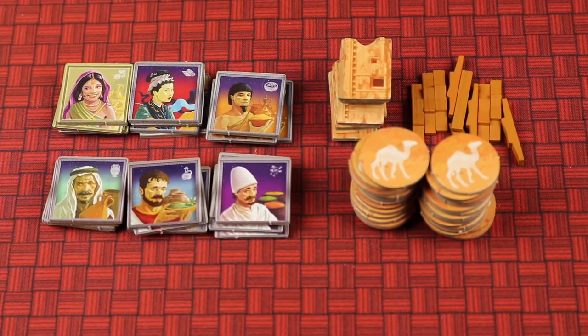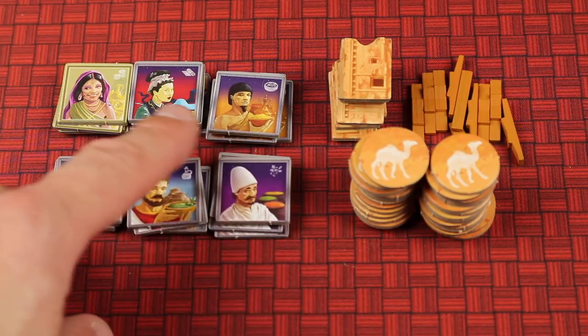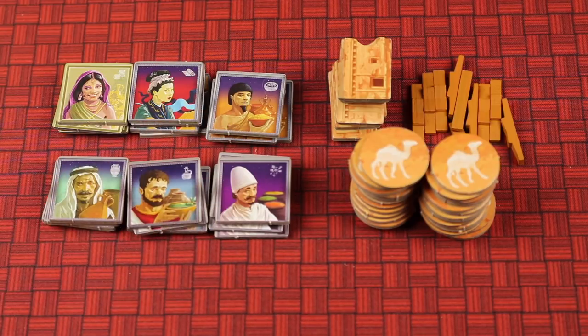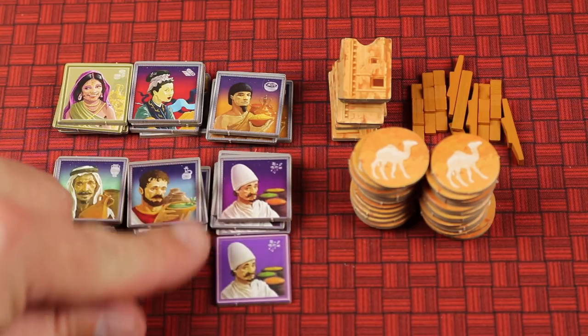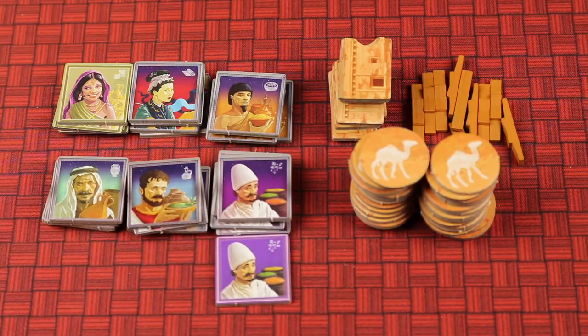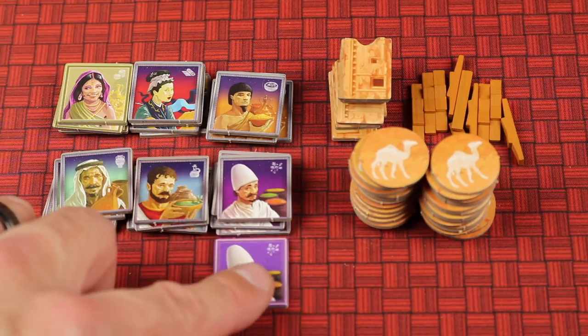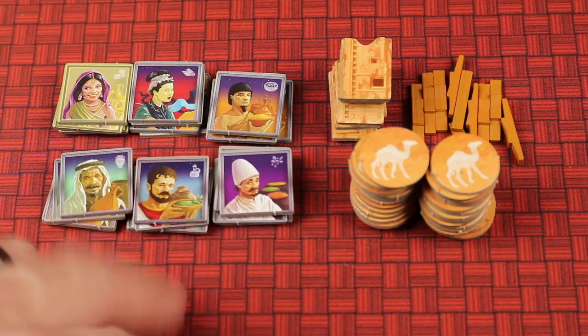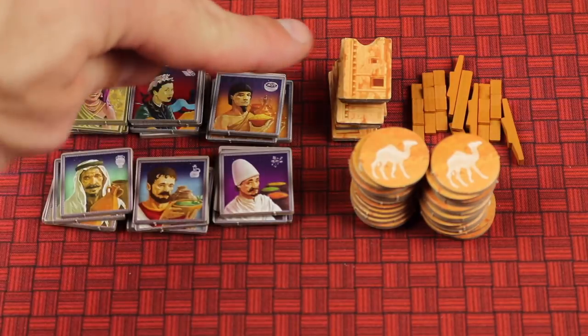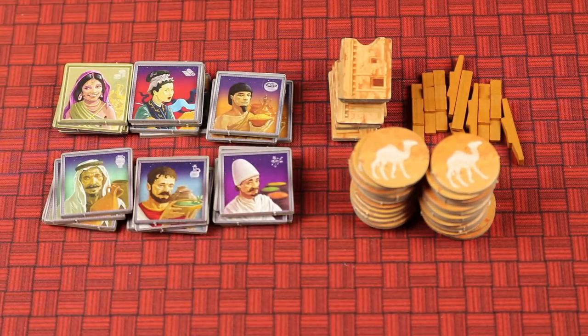Next, find these components and place them off to the side of the board as a supply. There are some gold traders, and there are five different types of permanent settlers. Don't confuse them with tiles that look just like them — the permanent settlers have a silver border with a darkened background, while the others have a white border. You'll also have buildings, camel tokens, and building extensions. Place all of these off to the side of the board as a supply.